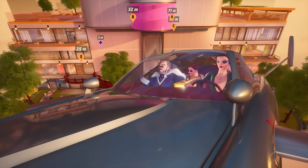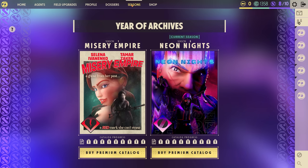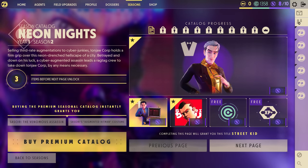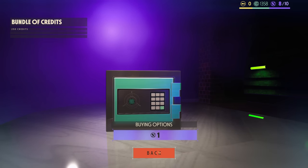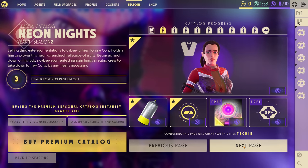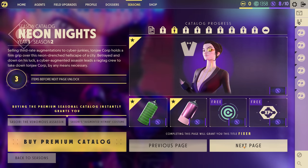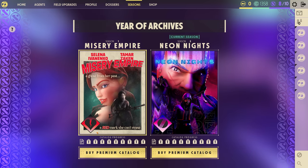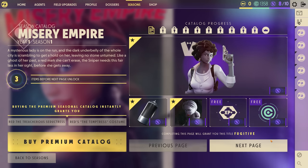Just because players will want to know — the monetization in the game feels fair. Each season there's a new catalog, Deceive's version of a battle pass, which you can purchase for real-world money to progress through a list of premium skins. You can also redeem select free skins. It's a battle pass — you probably know how those work. But one neat thing is if you get really into the game, you can go through the previous catalogs too.